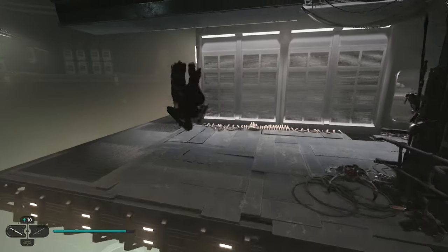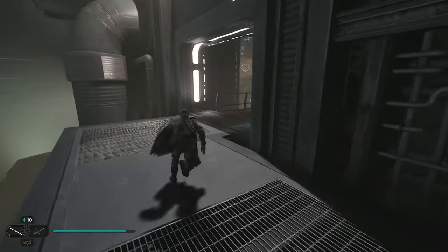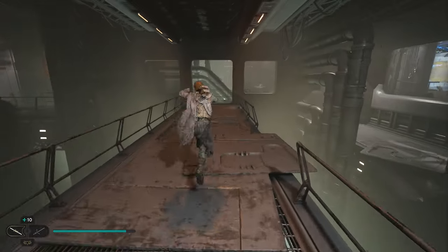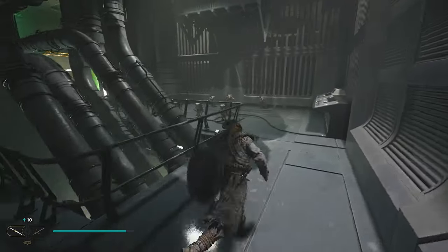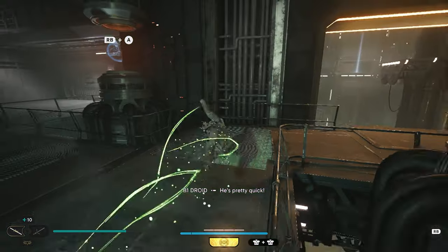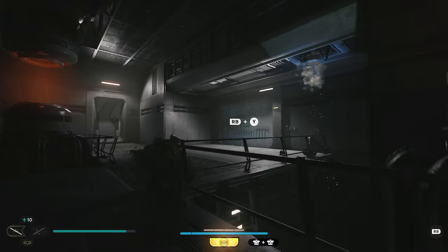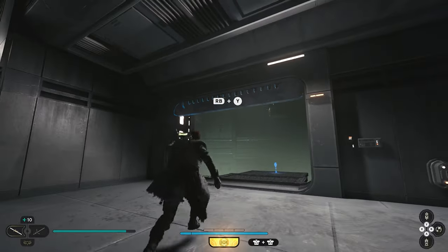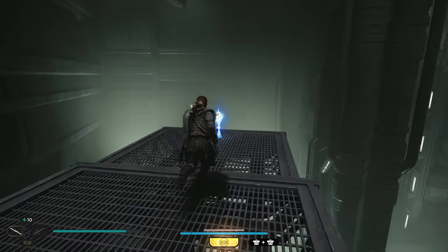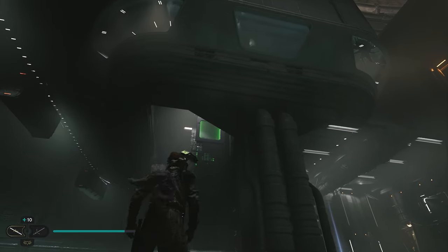Once you pick up this chest, head back to the other side and go back toward the bridge where you took out the scavenger droid. Go all the way to the end of this bridge and you'll end up in another room. Go around the pipes and you'll have a green wall you can jump through. On the left side watch out for some turrets. There's a door you can open — go ahead and open it, and behind that door is going to be your next collectible.